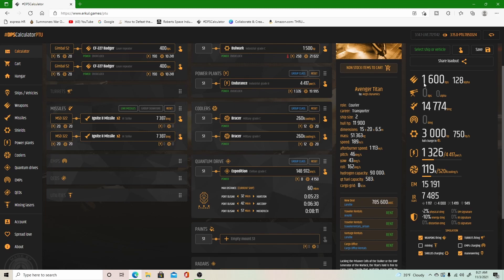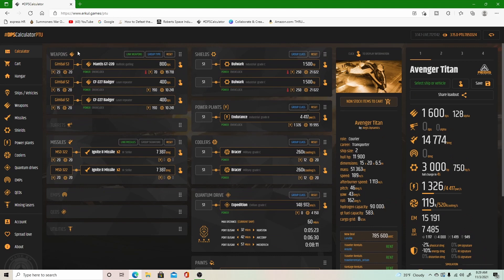On its current build, flat stock, it has a DPS of 1,600, a missile payload of 14.7k, a shield capacity of 3k, an EM signature of 15,000, and an IR signature of 7,000.